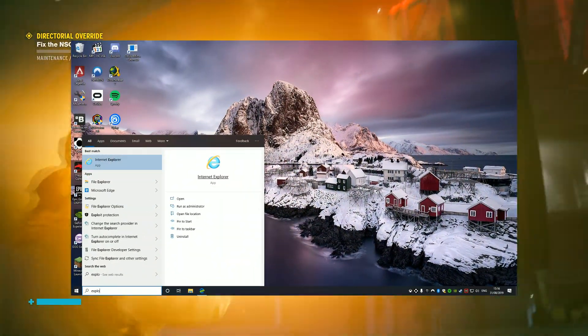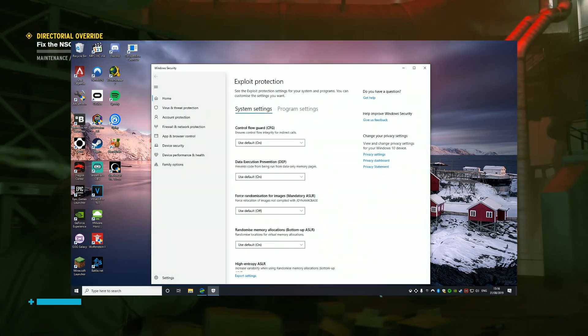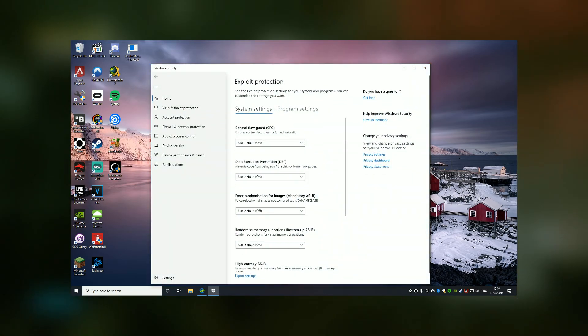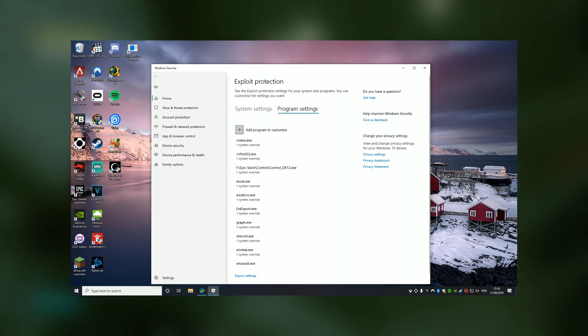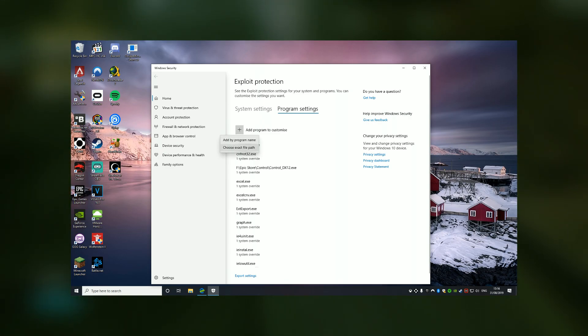First up, hit Start and search for Exploit Protection — that will bring up the Exploit Protection window. Go to Program Settings across the top right and click the plus to Add a Program to Customize.